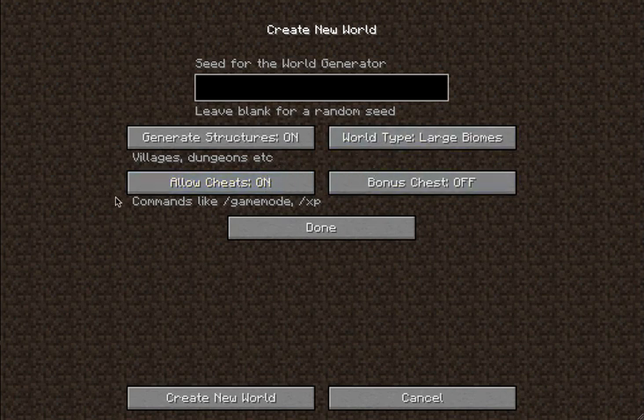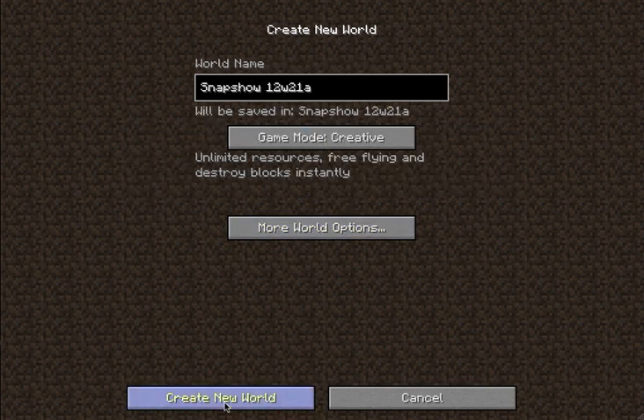Allow cheats allows you to pop up a chat menu, so you can do commands like game mode, XP, time command, stuff like that. And a bonus chest — I have no idea what this does, I'm going to turn it on. I don't care what the seed is, let's just create this new world. The world does take a bit longer than others to load, and I think that's just because it's a snapshot and not a real jar yet.